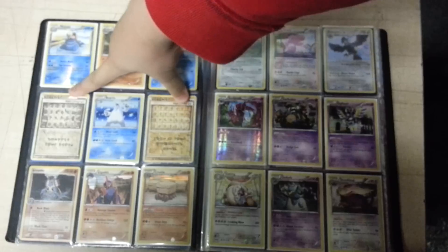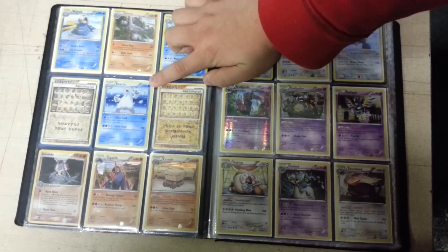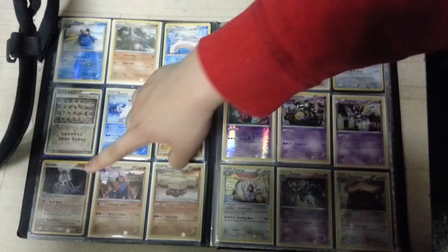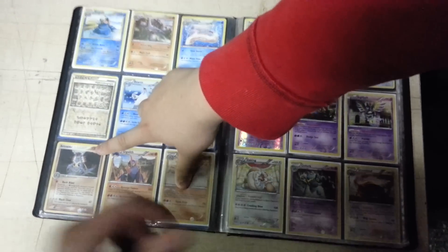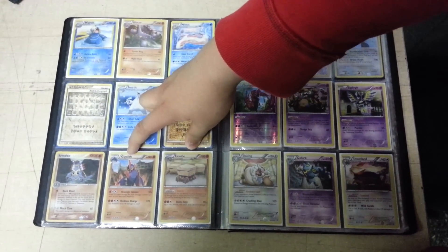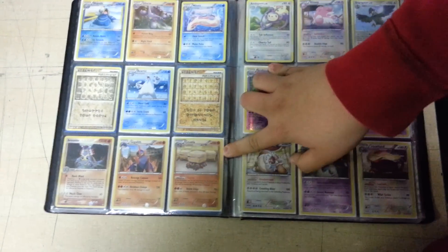These lithographs — well, no one uses these, but they're not the good ones. A holo Beartic. These three are holo. This one's from an EX set — okay, I forgot that set too. This is Gigalith holo and Crustle holo.